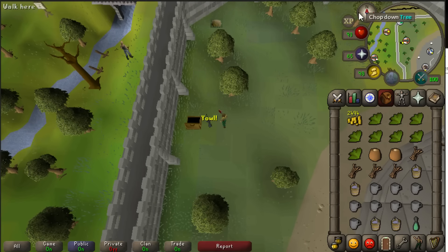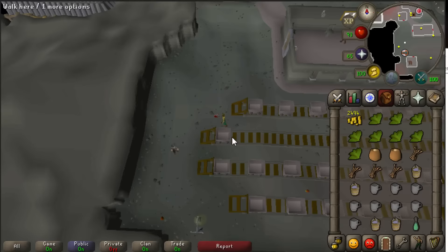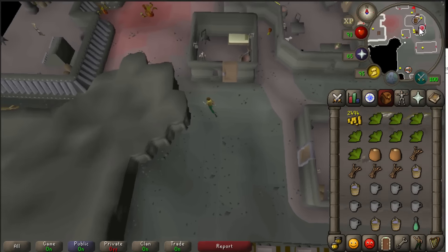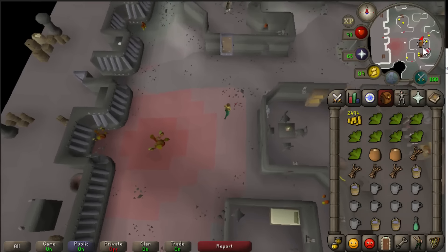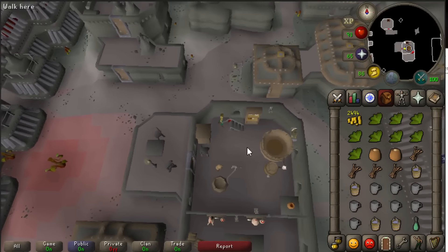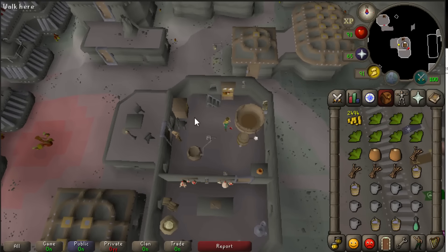The first location is very close to the Grand Exchange - just run northwest. Go to the trapdoor and travel through it. Once you are here you will see north of you a house with a red quest dot in it. Just go to this house and in the northeast corner you will see stairs. Climb up these stairs and here we are at the fermenting vat.